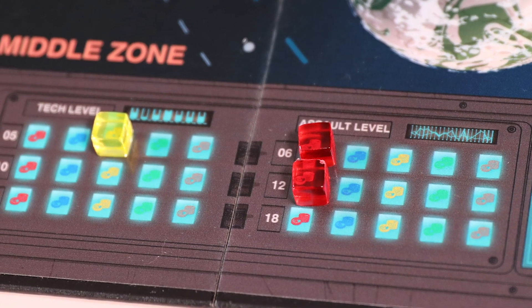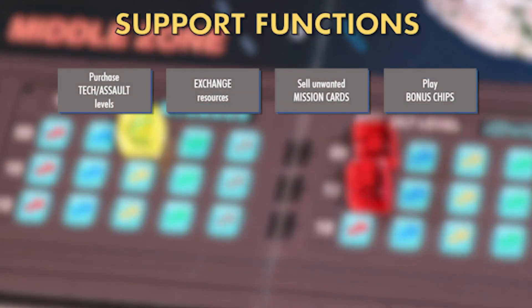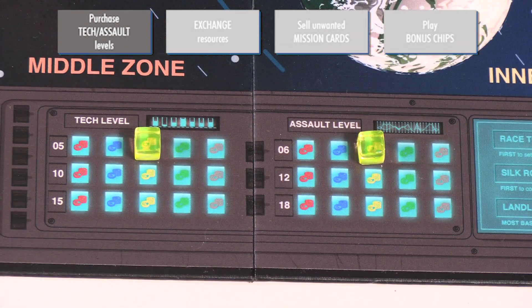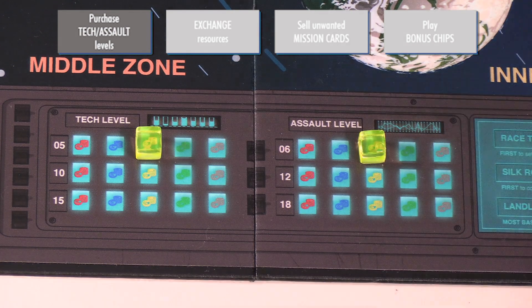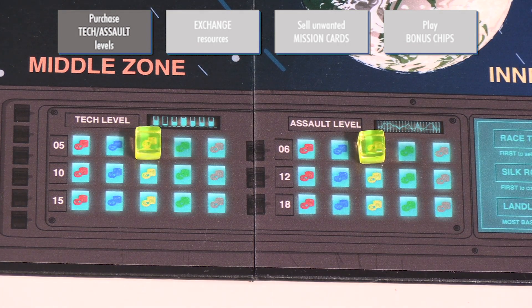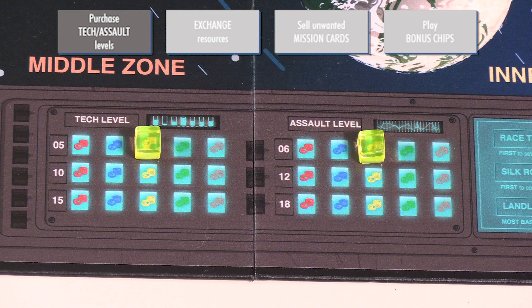Now let's talk about the other actions a player can take on their turn, which we would describe as support functions. Say you're in a hurry to increase either your tech level or your assault level and you don't have time to complete base-related research — you can purchase a skill increase in the market. There are separate markets for assault and tech level increases, and separate tracks for each player corresponding to their color. The cost of purchases, which is always in sovereign credits, increases as you make more purchases in a round.